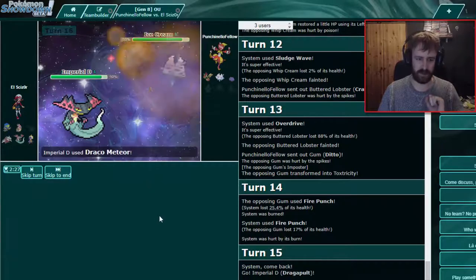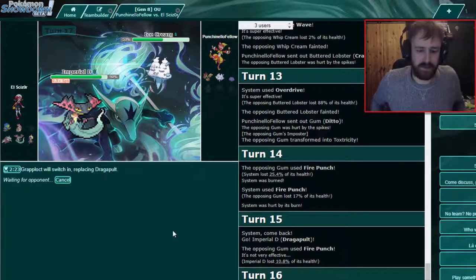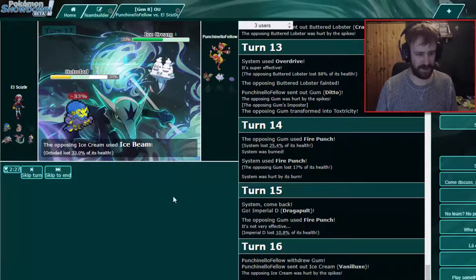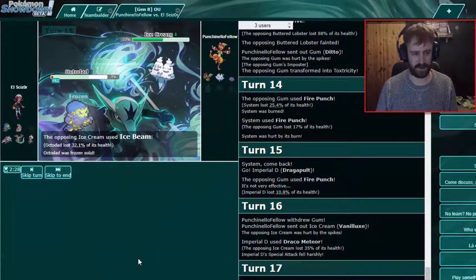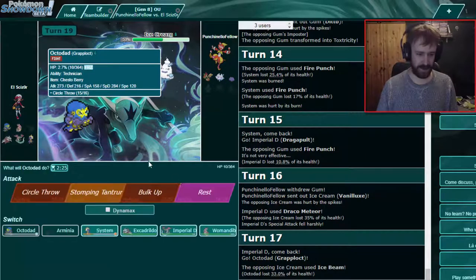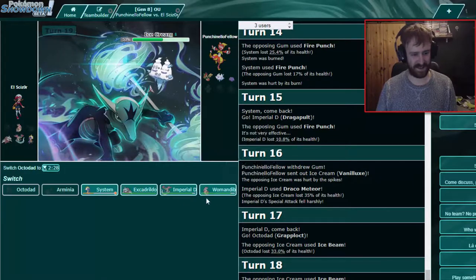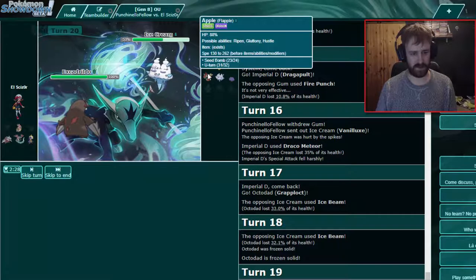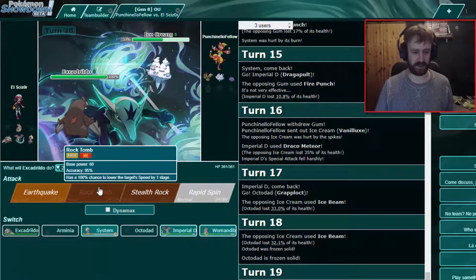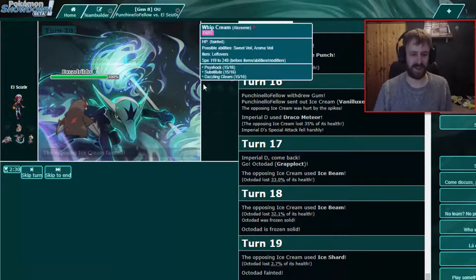This is very the death — now after that, since we got the death he might be... I'm just gonna Circle Throw. No, come on Grapploct, come on bro! I think he's just at full health. I think I go into Excadrill and destroy him — go for Rock Tomb so he switches into Ditto. It's a speed tie, oh yeah! We have sash so even if he goes into Ditto...